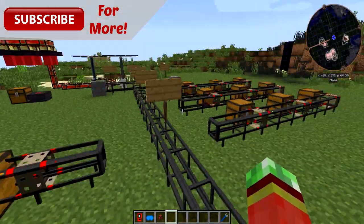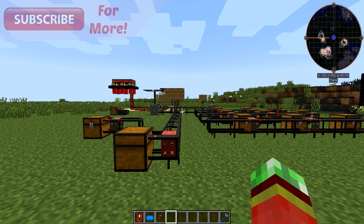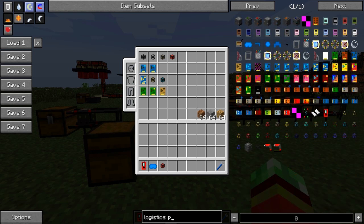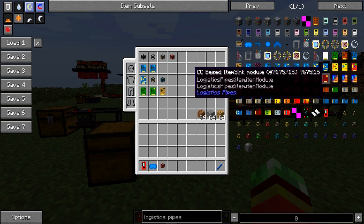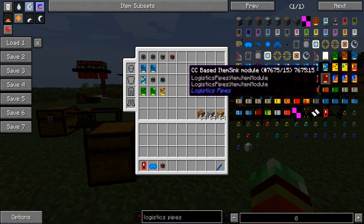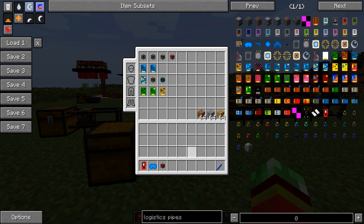Let's talk about modules first. Modules are things that you are able to put into chassis pipes that do a certain task. If I look up logistics pipes you'll see that there are a bunch of different modules out there: item sink, extractor, electric buffer, bee analyzer, atomic aspects, crafting modules — so many different types of modules, all with appropriate uses.